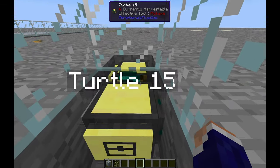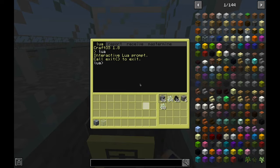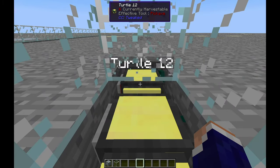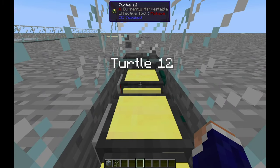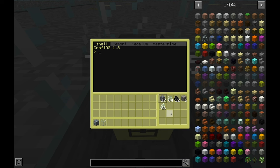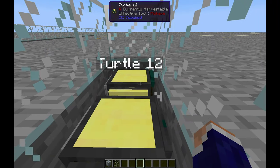One benefit of having pairs: if the first mining turtle fills up its inventory, it turns around and dumps all its items into the second (chunky) turtle. So instead of having just one inventory space, they effectively have two. It's a feature, not a bug.